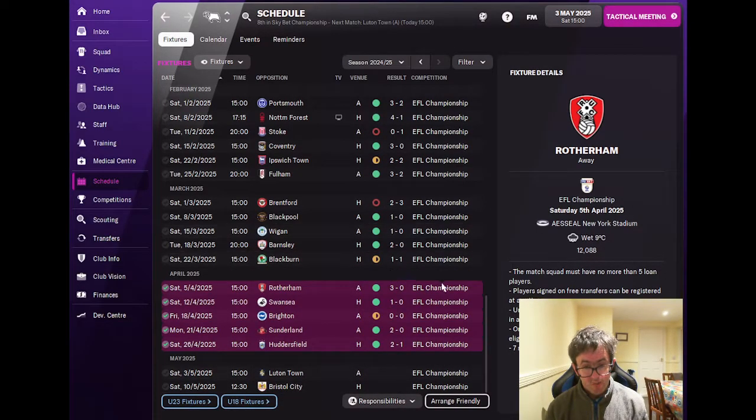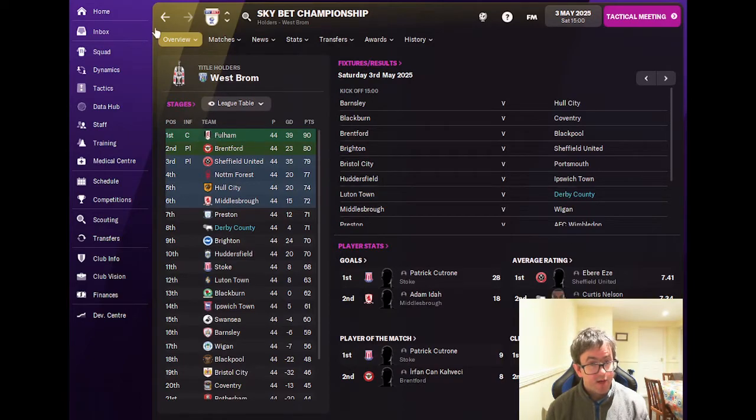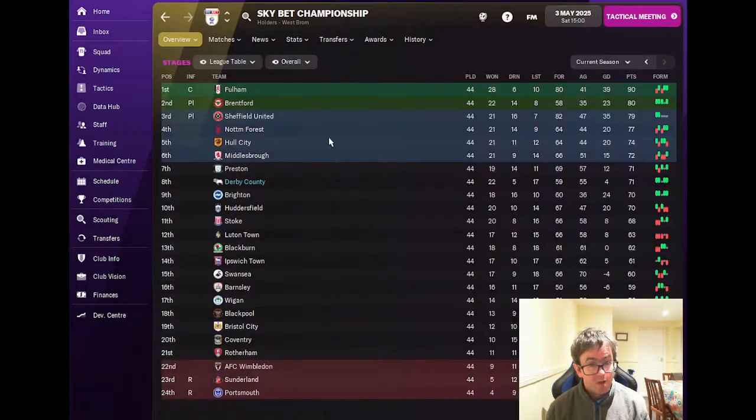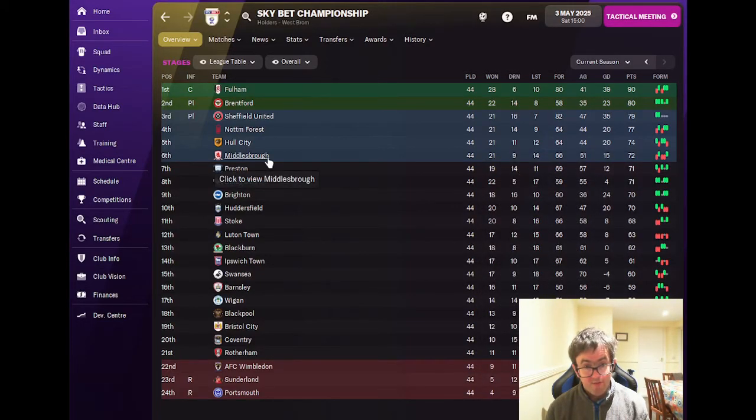Since you were last with me we've been in fantastic form. We've played five matches, won four and drawn one, and that has left the league table looking like this. We are on 71 points from 44 games, one adrift of Middlesbrough with Preston ahead of us on goal difference. We have two games to go so it's all to play for, and I'll see you very shortly for match number one.